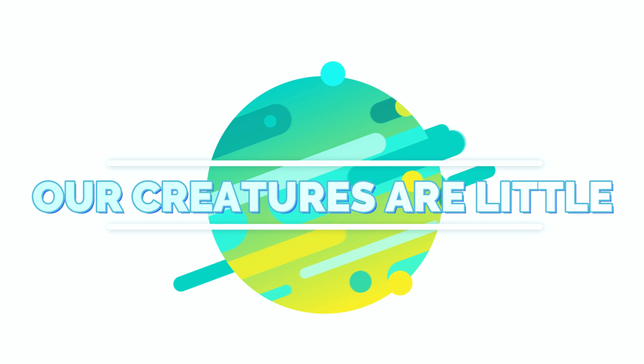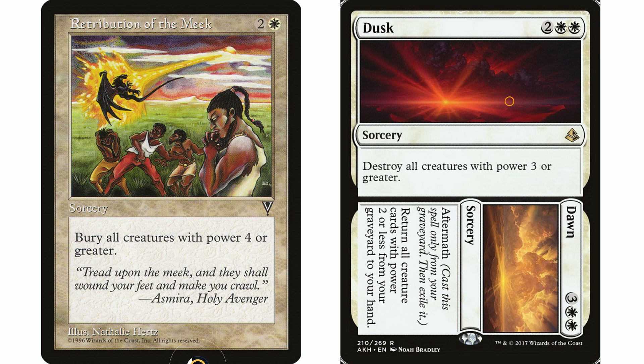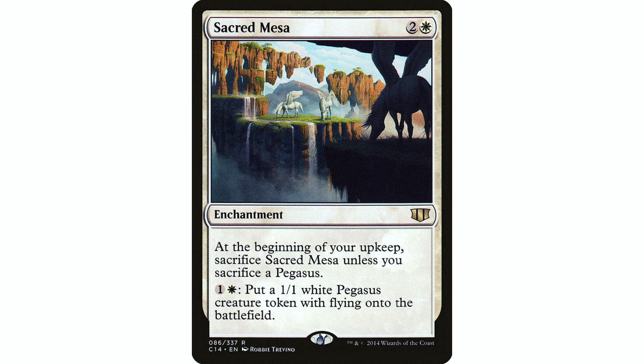Because we have lots of small creatures, we can hate on big creatures. I have Retribution of the Meek and Dusk/Dawn — they destroy all the big creatures while our little creatures are left behind. Drawing cards is not going to be an issue in this deck at all. You can go in different directions depending on what you have in play. If you get Sacred Mesa, you could run the whole game with just that — make sure you have a pegasus token in play, respond to the upkeep trigger to create a pegasus for one and a white that you can then sacrifice, and once you have lots of lands you can really start cranking them out.